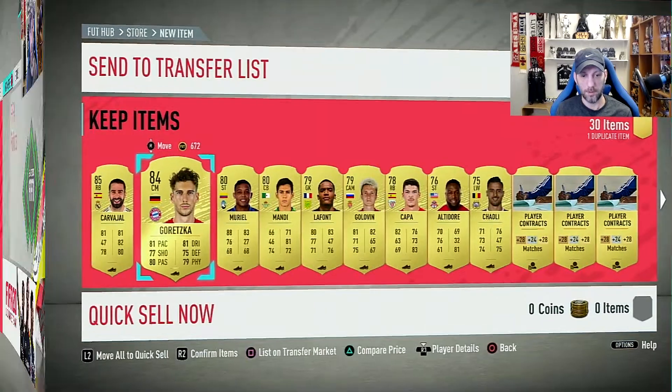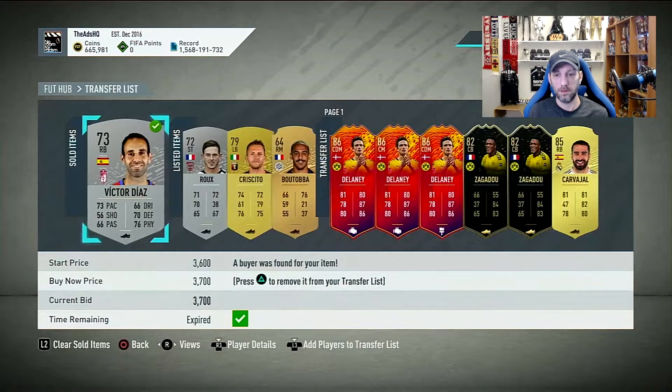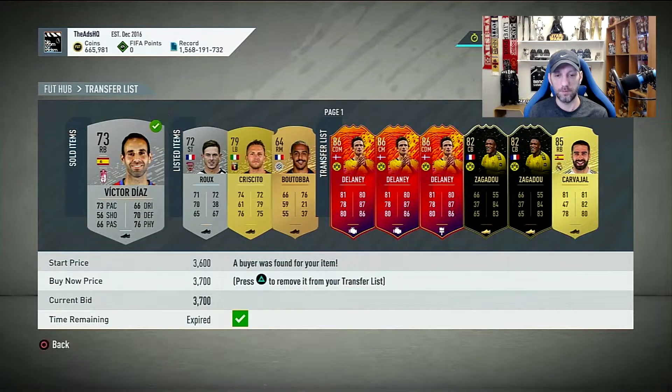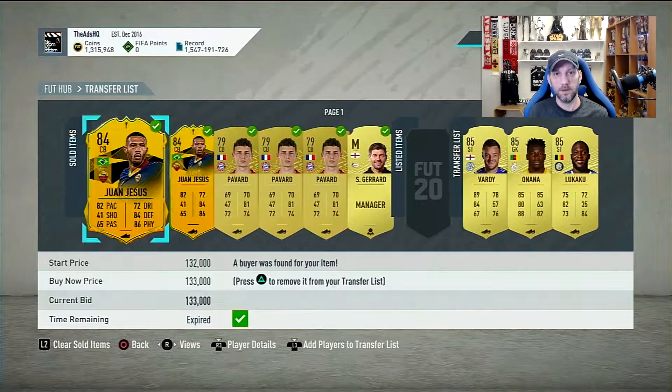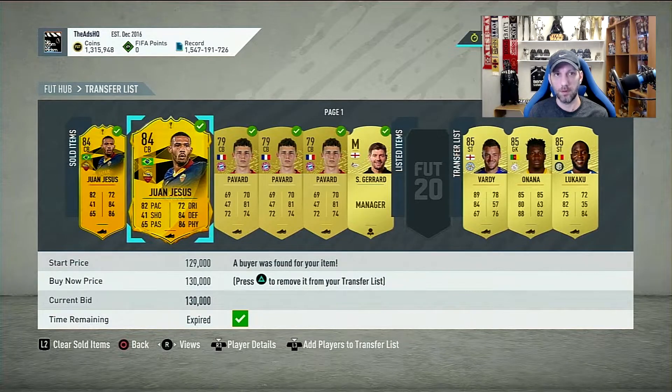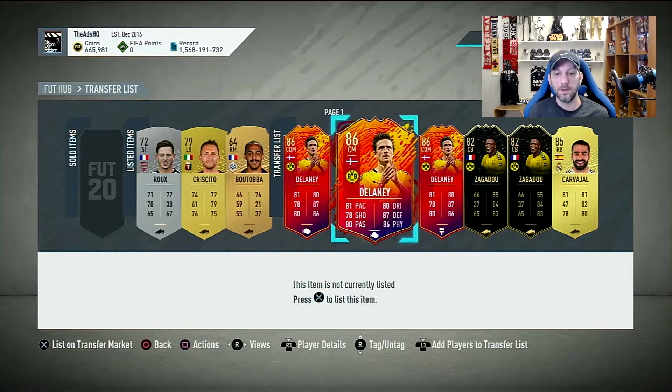Let's have a look — a few silvers we just packed, not bad. The last investment I looked at was Juan Jesus — I bought him at 100,000 and both sold at 265,000, somewhere around there. So that's about 55K profit on those two cards, which is nice.